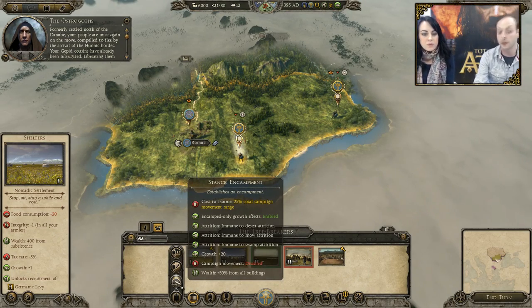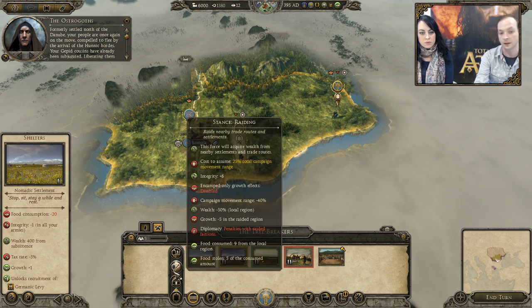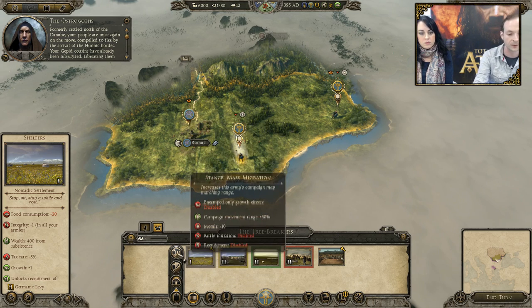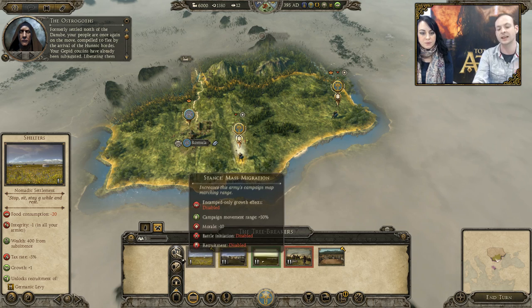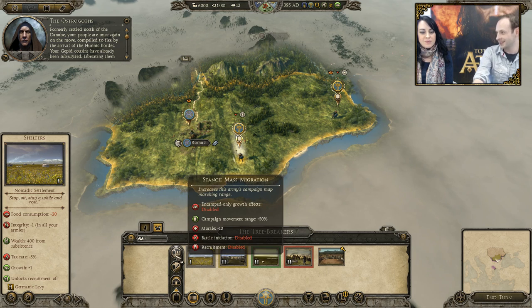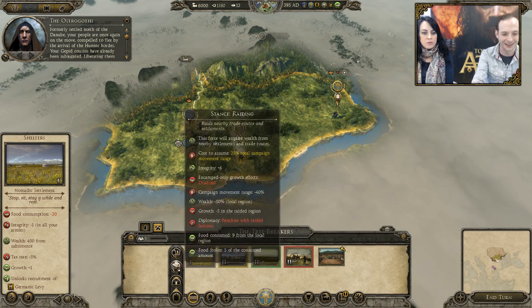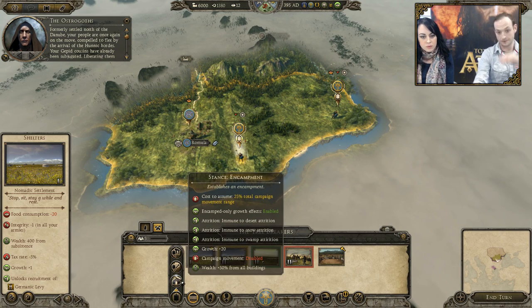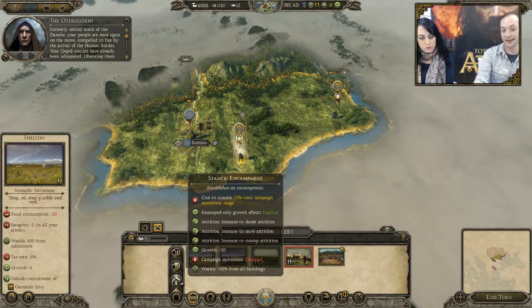So I've got multiple stances. Hordes have their own custom stances, some more familiar to standard military forces. You've got a raiding stance that starts burning down enemy farmsteads, and mass migration which is like a fast move or force march — it allows you to move a lot faster. The idea of mass migration is it's more about getting somewhere quickly to settle yourself. And then you have encampment, which has a lot of effects tied into it.